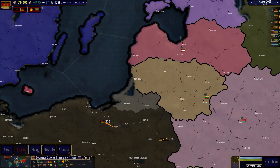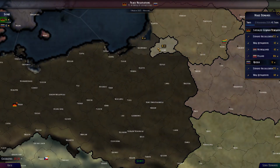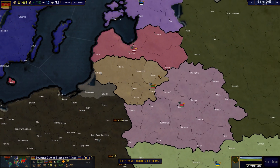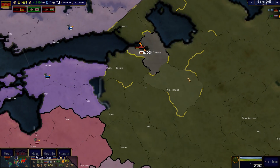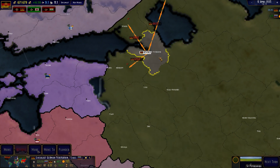We're gonna make a trade offer to Myanmar — they're not gonna accept it, that's fine. We're gonna take some of their nearby lands, just a minor take.